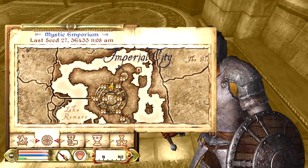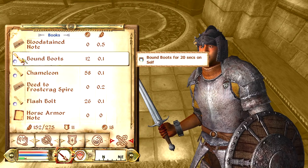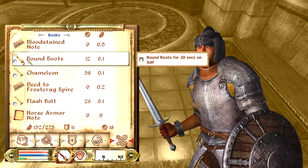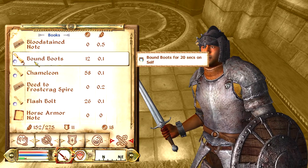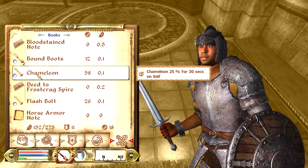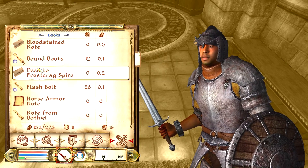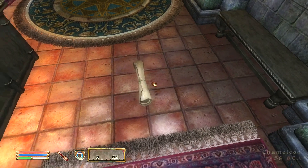The way this exploit works is you basically equip whatever scroll you have multiples of. Whatever item you drop after equipping that scroll will drop that many copies of that item. So here I have two of these scrolls. If I equip the two scrolls and drop the chameleon scroll, it will drop two scrolls. And here we go — we started with one, but as you can see, we now have two.